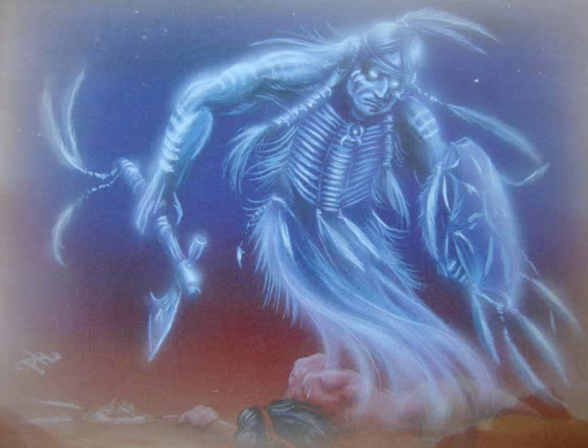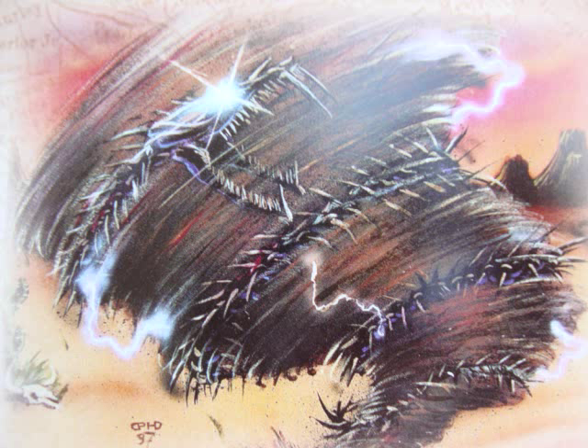Since the dawn of time, the world has been split into the physical world and the spirit realm. The spirit realm is called the hunting grounds, and it is populated by nature spirits who tend to the land, but it is also populated by evil spirits called the Manitou. These feed upon fear, and their only job is to torment humanity itself.